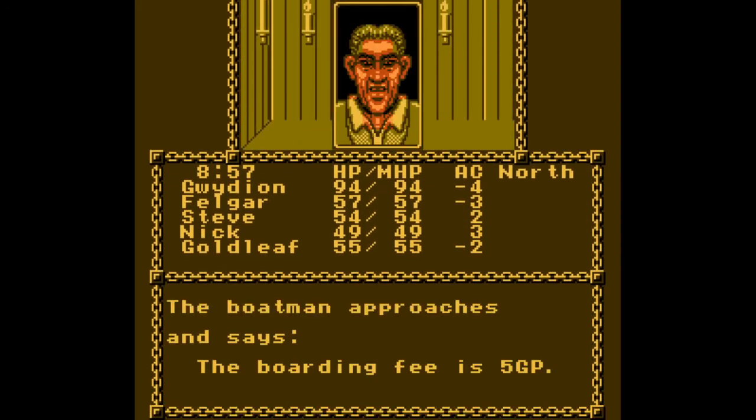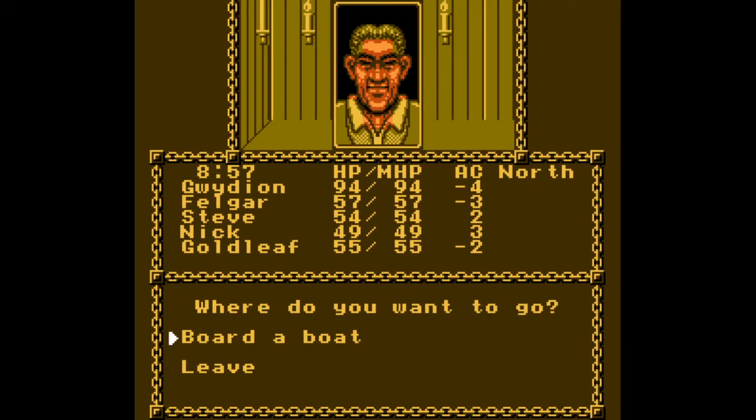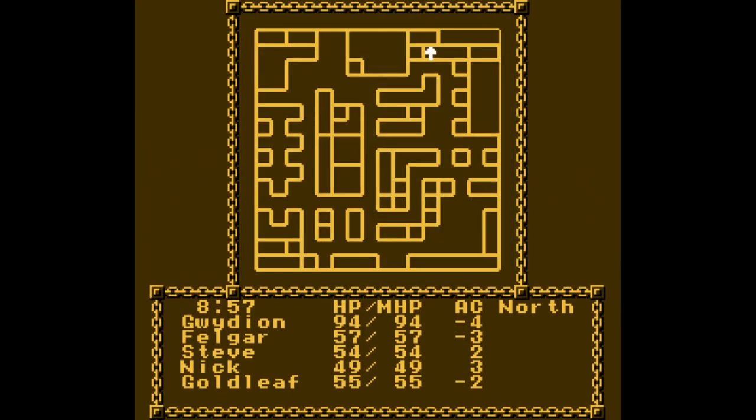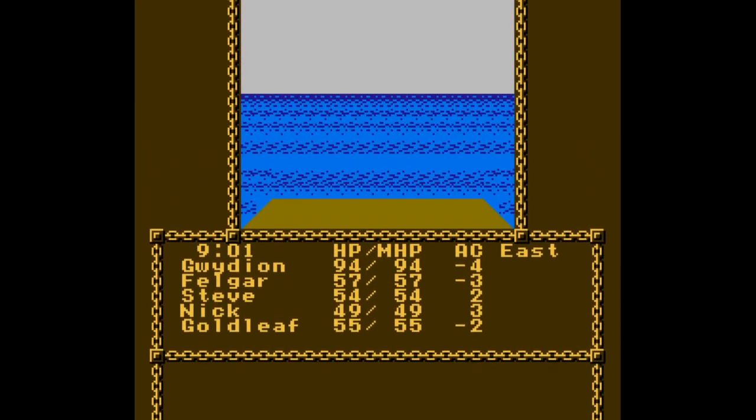To do that we're going to board a boat. There are two ways — we could go west through the slums, kudos to Valhavo Castle since we cleared the block so there's no enemies there. But I think it's easier to just pay the five gold pieces, plus time is of the essence here.